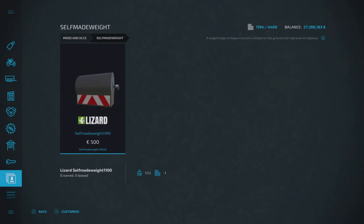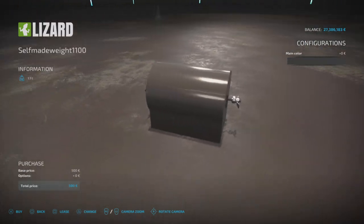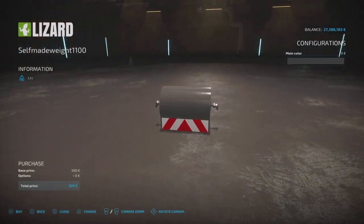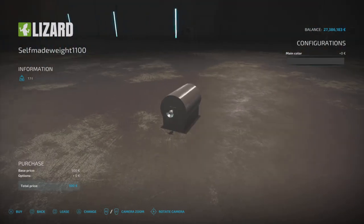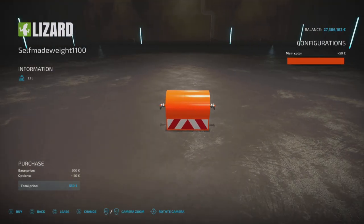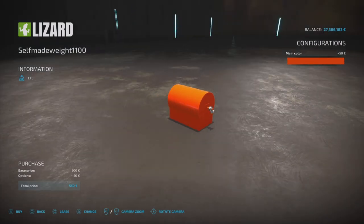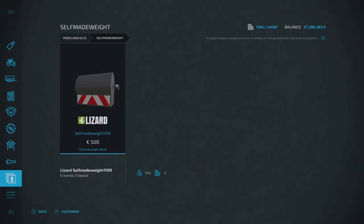Talking of weights, we've got the Self-Made Weight by LS Design — 500 to buy, one slot on console, found under tools and weights. Just hook it up; there's no separate attacher. You can change the main color. It weighs 1.1 tonnes or 1,100 kilograms — quite hefty. That's the Self-Made Weight by LS Design.